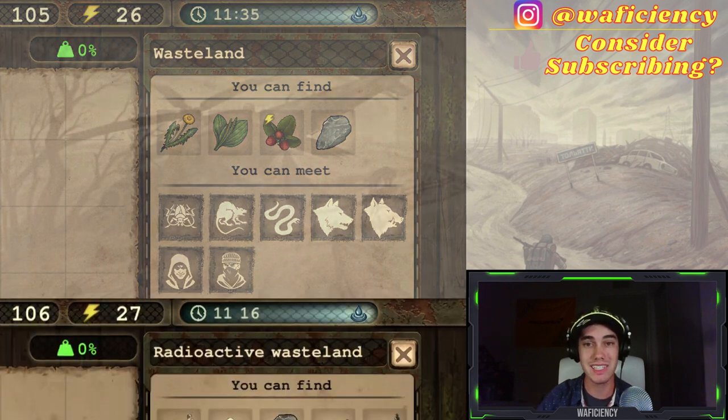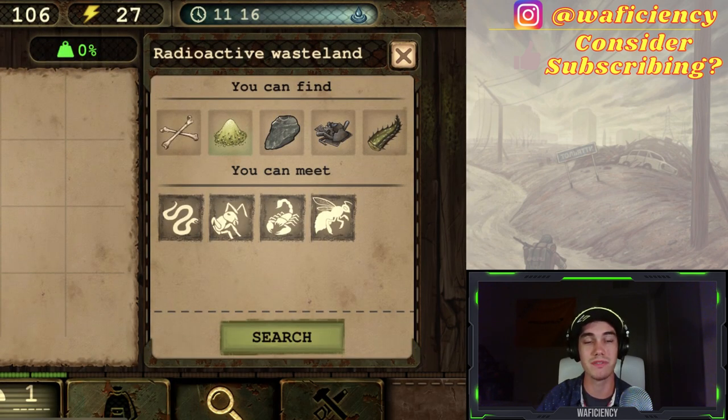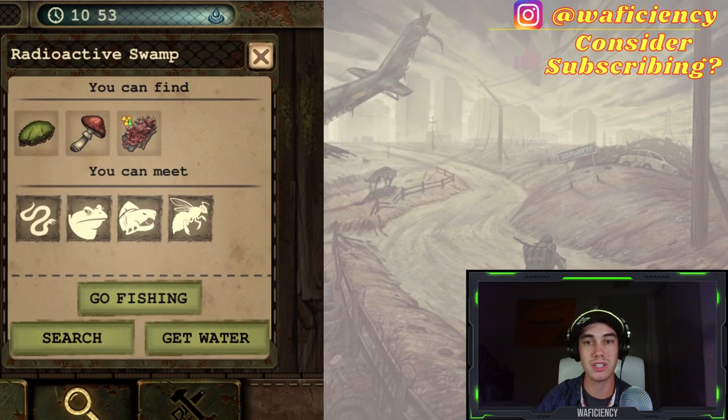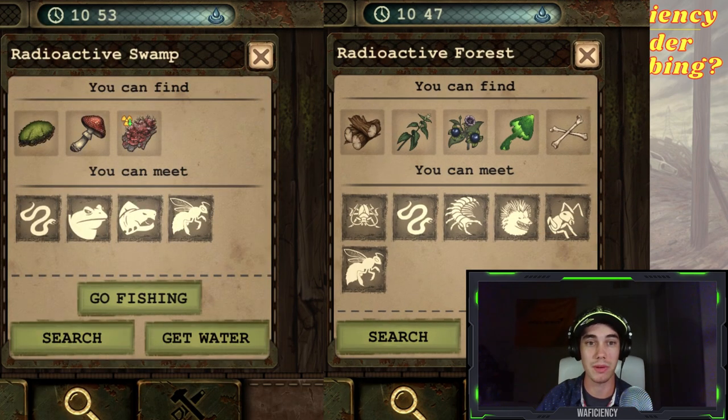As you have been seeing, the different biomes have a variety of different herbs. I'd like to point out that the radiation swamps and radiation forests are my favorite because they seem to drop more herbs per search, and they also drop strange mushrooms, which we'll further discuss in a few moments.